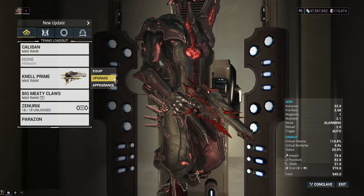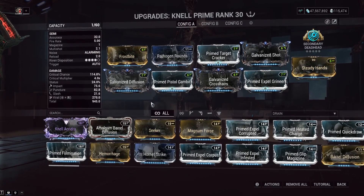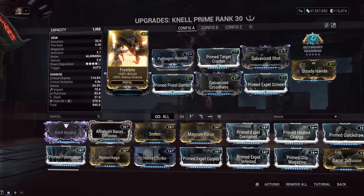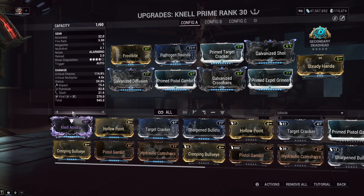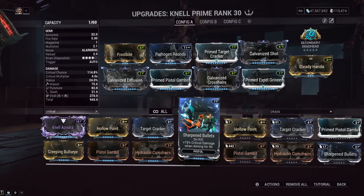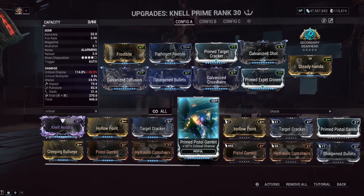This is a single target weapon, and the way the Nell works is you get a headshot and then it goes into crazy mode. Here's the build that will let you get millions of damage. We've got Viral on here because we're going to be removing enemy armor — Viral is good against enemies that don't have armor. We've got Prime Pistol Gambit and Galvanized Crosshairs. Prime Pistol Gambit can switch out for Sharpened Bullets, which gives you increased crit damage while aiming on kill. Since this thing is pretty much a machine gun sniper pistol, you'll be aiming down sights a lot, so it's up to personal preference. I think seeing red crits is just fun, so we're going to go with that.